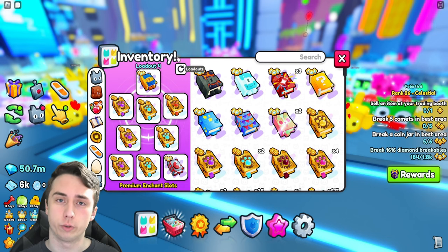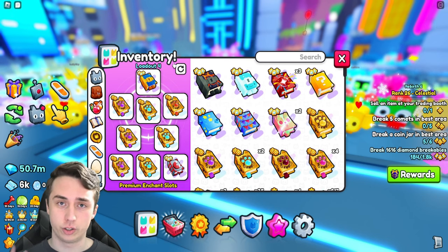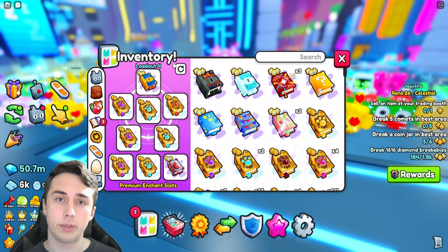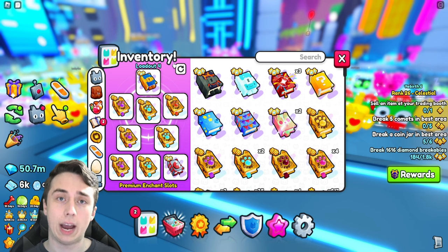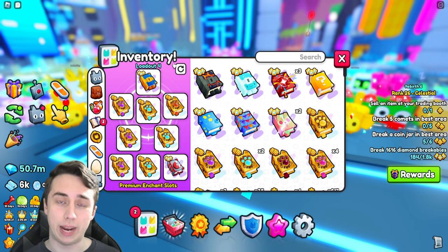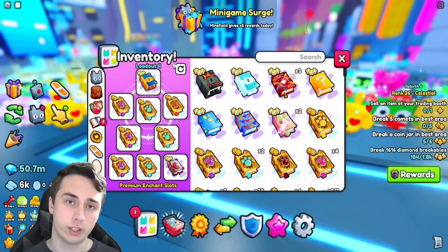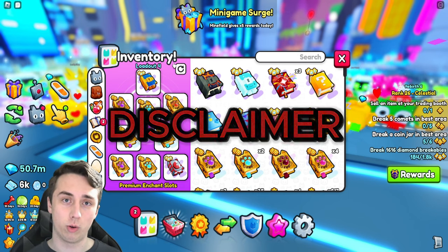If you've watched my older enchant loadout videos, you'll know I divide this into two sections — that's exactly what I'm doing here. The first section covers free-to-play players: what enchants to use, what your team setup might look like, and how much you can expect to gain. The second part covers the pay-to-win section, showing the enchant loadout, team setup, and expected gains.